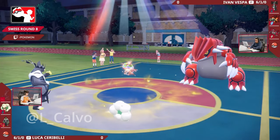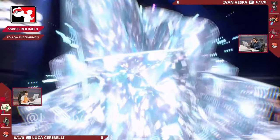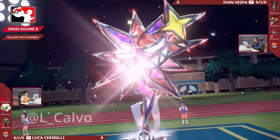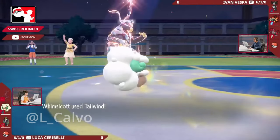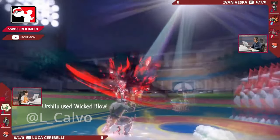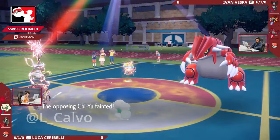Gothitelle is switching out into the Groudon because it was locked into Helping Hand - might want to reset that Fake Out pressure. You can't switch out on Lucas's side of the field so you don't have to worry about that, but you do have to worry about this Terra Dark coming from the Urshifu - this might be the boost that tips the KO onto the Chi-Yu. Whimsicott does go for that Tailwind now - the Urshifu should be faster than even the Choice Scarf Chi-Yu, going to do absolutely massive damage with this Wicked Blow, boosted by the Terra Dark into the Chi-Yu, and that is a one-hit KO.